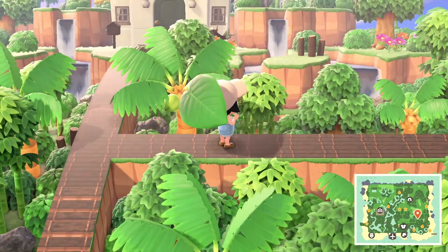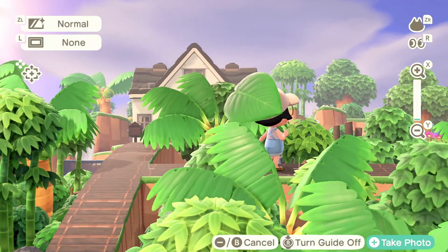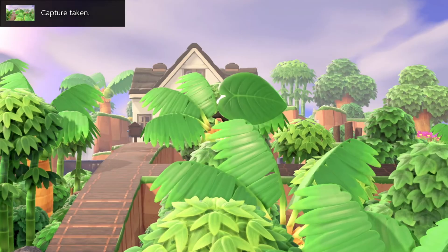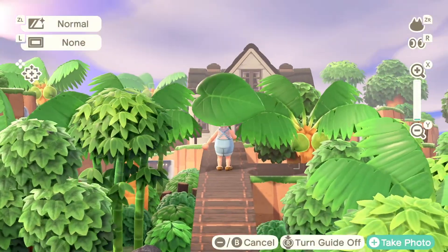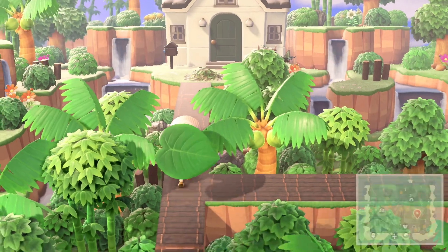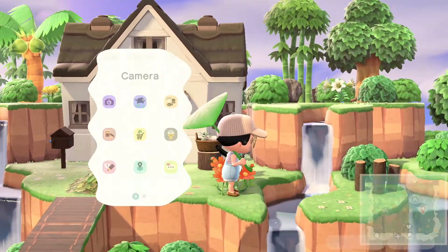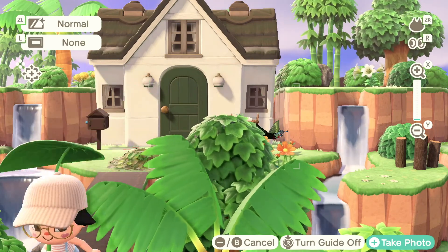Oh I don't even know where to go — this is so nice. I think we found her house! This is so amazing. I can just turn around and blend into the trees. I love that little leaf parasol — it's so cute. This terraforming is incredible. I just have to take a minute. It's so good.